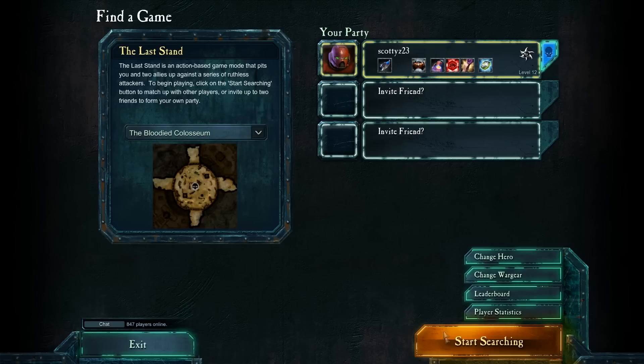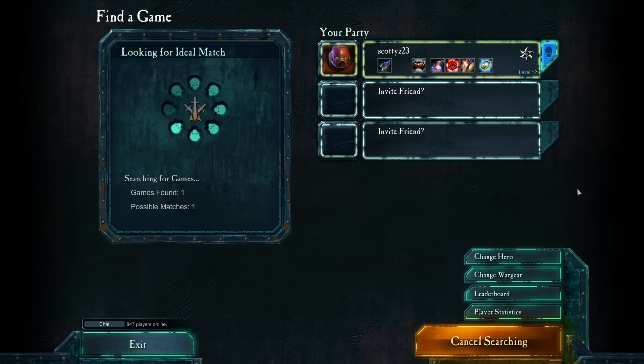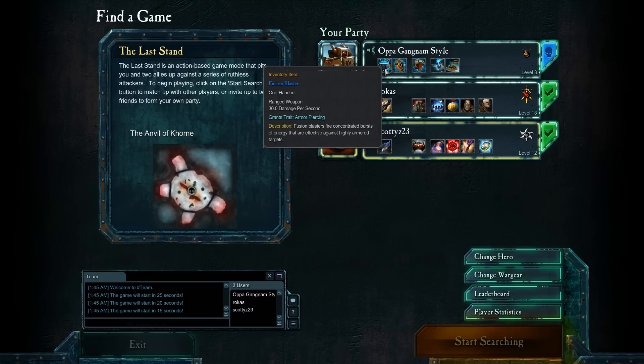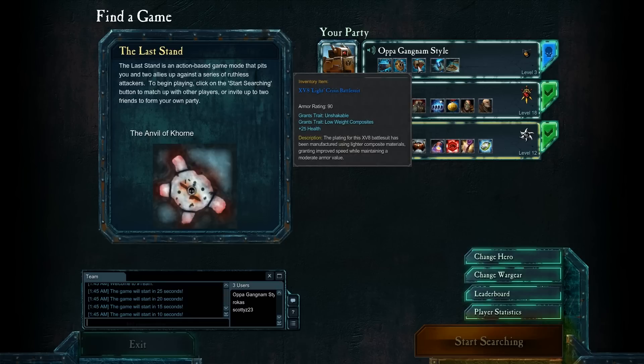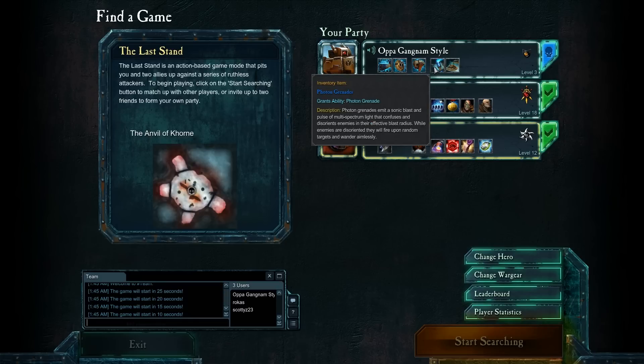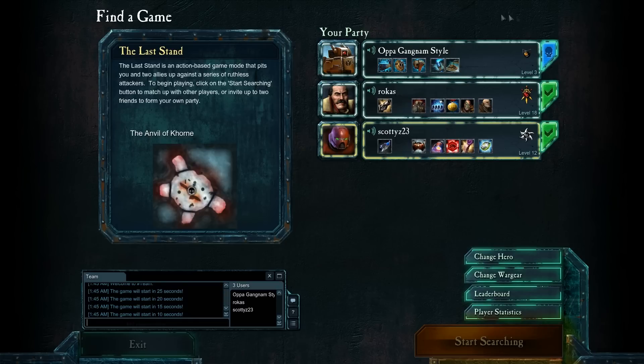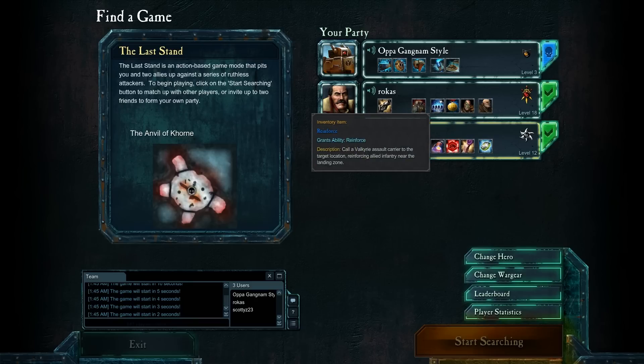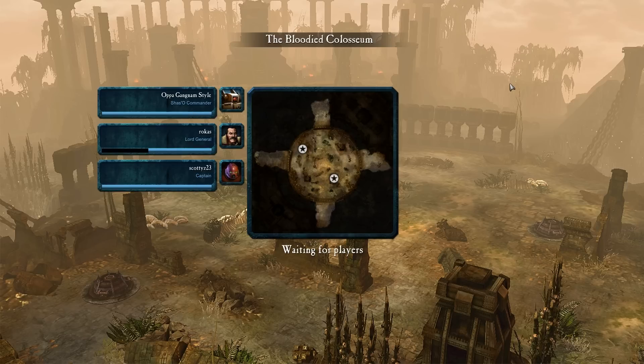There are two maps you can play on — the Bloody Colosseum and the Khorne one. Khorne flakes. We got two more players, one being the Tau Commander up in the top right there, showing off the accessories he has. Unfortunately, if you want to play as the Tau Commander, it's actually DLC — downloadable content.